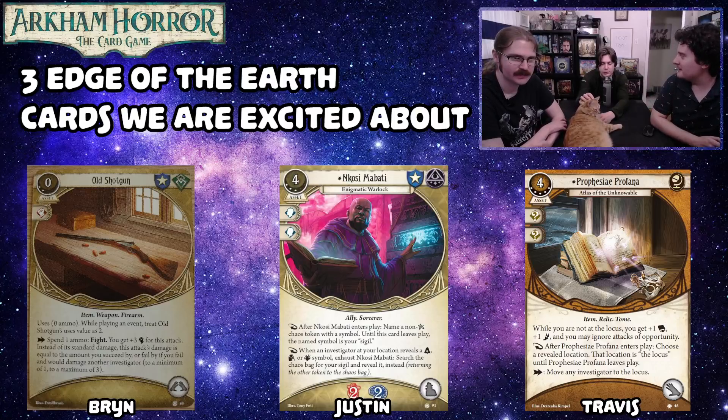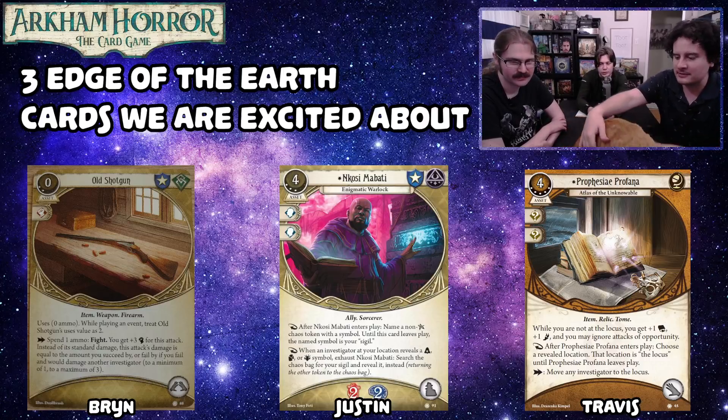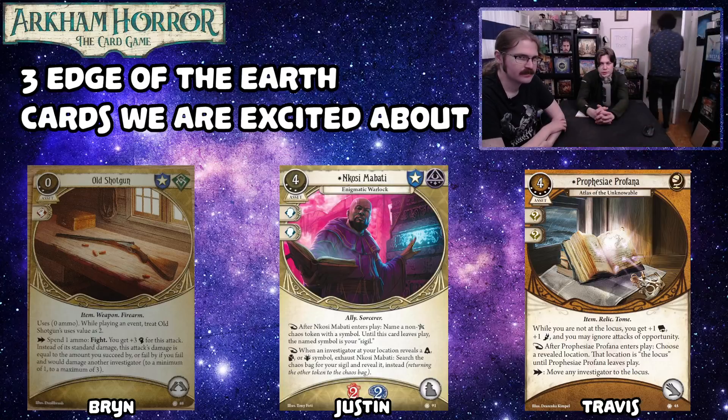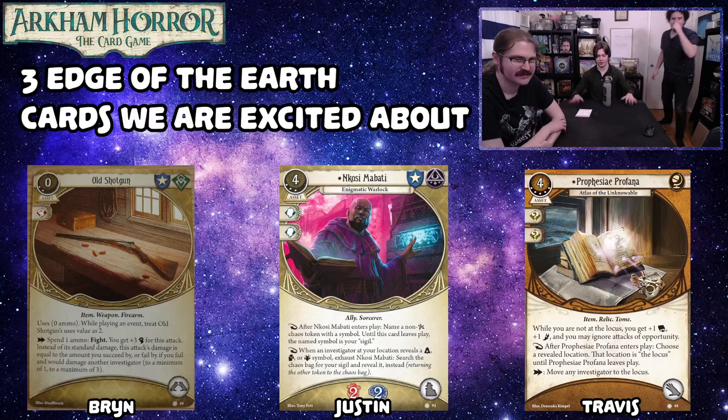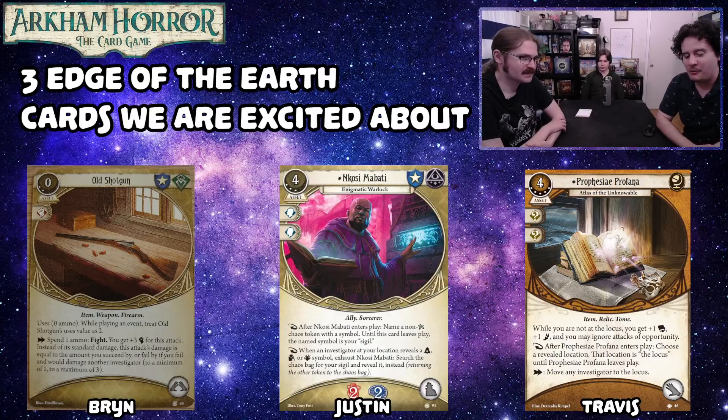I probably wouldn't name a skull — I'd be like, we know there are skulls in here. That text seems to be there for curses and blesses. And I wouldn't name those either, because once a turn, realistically you're treating four symbols in the bag as zero, which is good. This is going to be very helpful on higher difficulties because zero is a lot better than minus six.